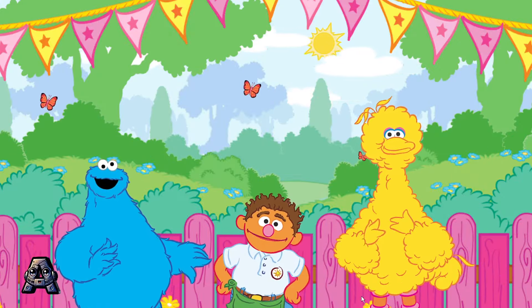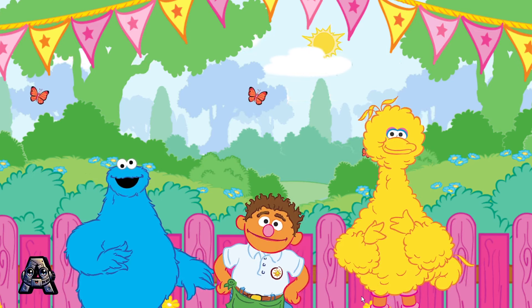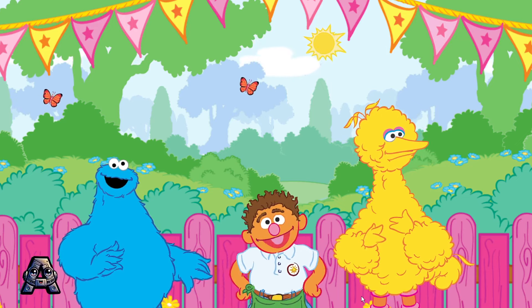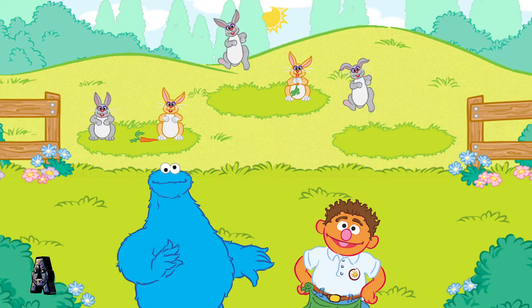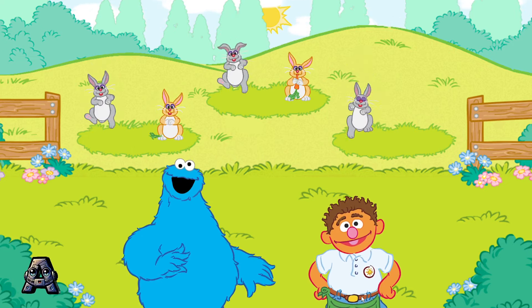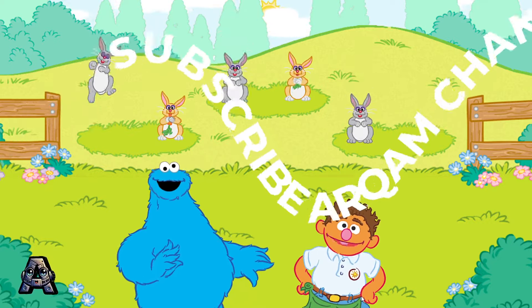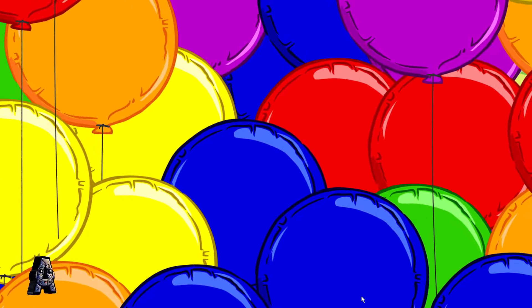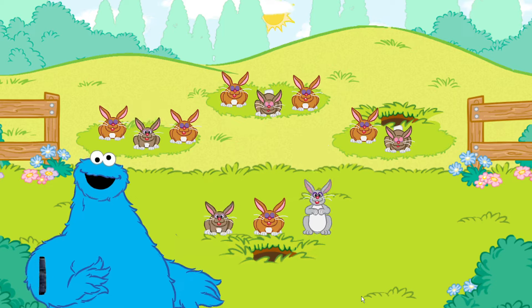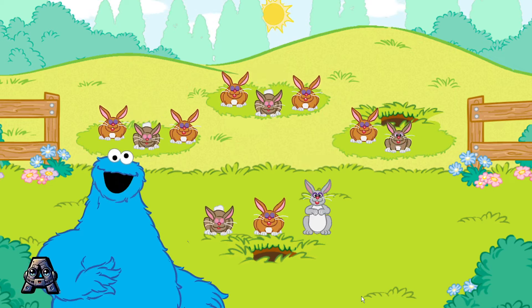Welcome to the petting zoo! Oh boy, I love animals! Well, guess what? For every animal you visit, I'll give you another golden cookie! You got a deal, mister! Oh, me love bunnies! Wait a minute — these bunnies look like they're making a pattern! I think you're right, Cookie! Why don't you give them some help? We're going to finish the pattern of bunnies! A pattern is when something happens in a certain order!